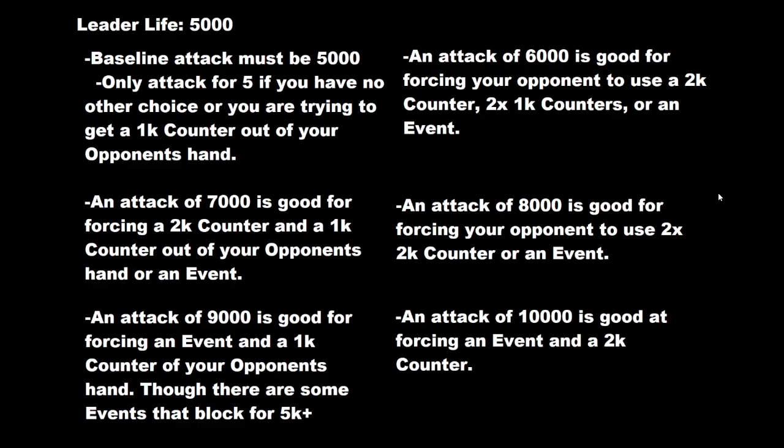Let's talk about a leader with 5,000 base life for the sake of the video. Understand that whatever the leader's life is, just add or subtract accordingly. For example, if a leader's life is 6,000 like Whitebeard or Edward Newgate, everything I'm saying — just add 1,000 to that. So for a base leader life of 5,000, right away your attack needs to be 5,000.